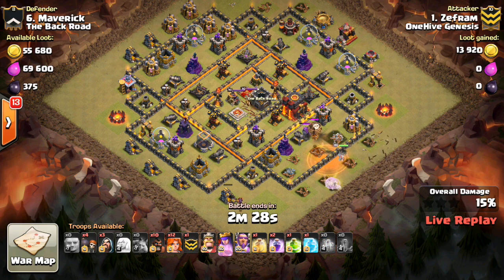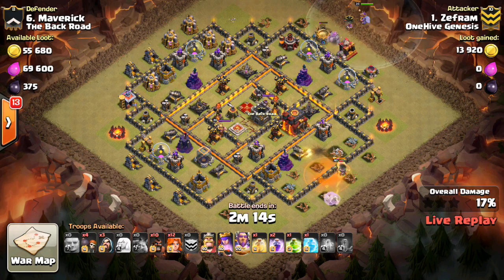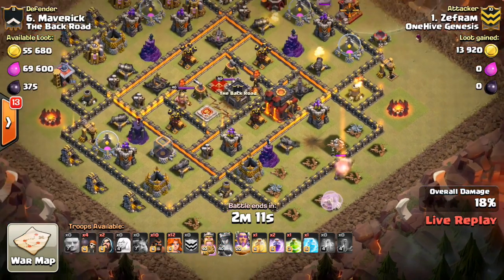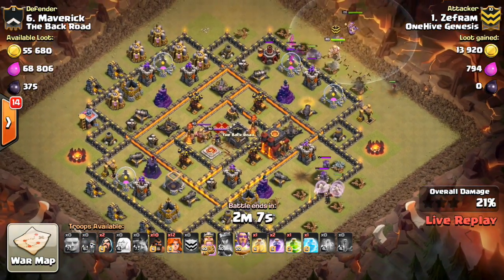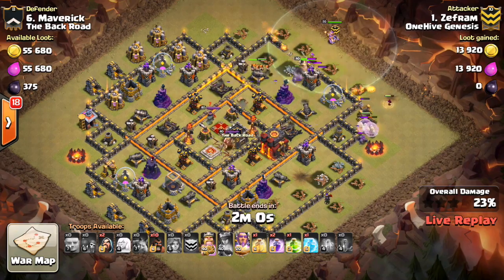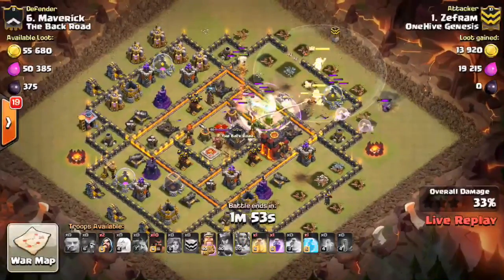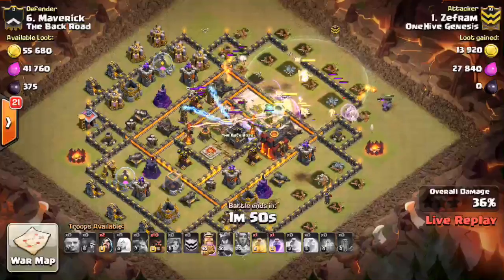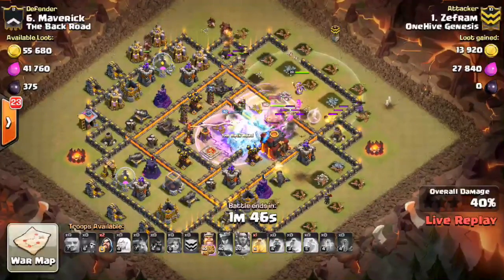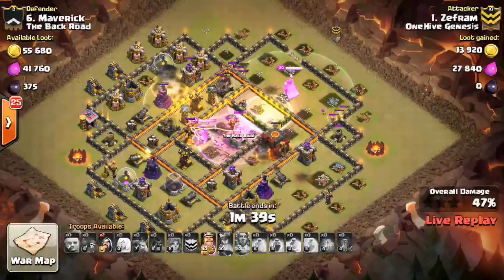Out come the CC troops though — the Balloon goes down and the Golem should go down in just a moment. The Queen is taking fire from two Point Defenses — they're not max, they're Town Hall 9 level, but she is starting to get low. And when that Golem explodes — oh no. The Golem explodes! That took down the Queen — that was huge. That's kind of a waste of four Healers. They might be able to go up and heal some of the Valks, but that was pretty crucial. Pops the Warden's ability but the Warden kind of tends to hang back. It would be helpful if he was a little bit farther up because the ability didn't extend to all of the Valks since they weren't all in his range.